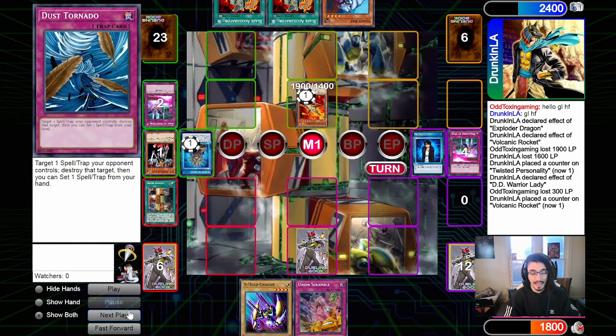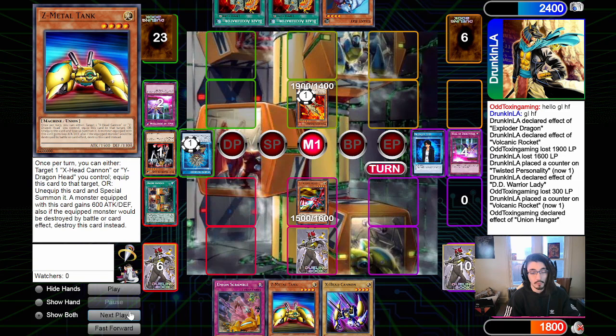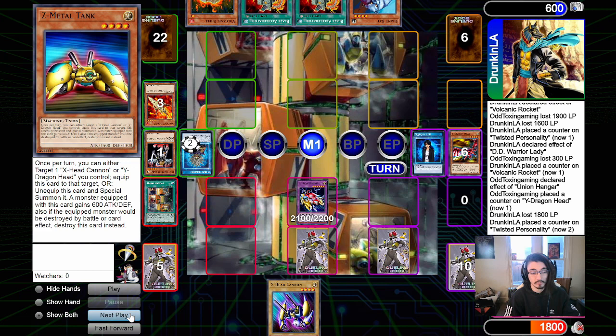We draw into Union Scramble. We use David to banish three cards from the graveyard, then dig into Union Hangar — full combo! We activate Union Hangar to grab Y-Dragon Head. Y-Dragon Head is summoned and equips Z-Metal Tank. Then we banish the materials because we have the Scramble. We set the Scramble face down and enter the battle phase, attacking into Volcanic Rocket.